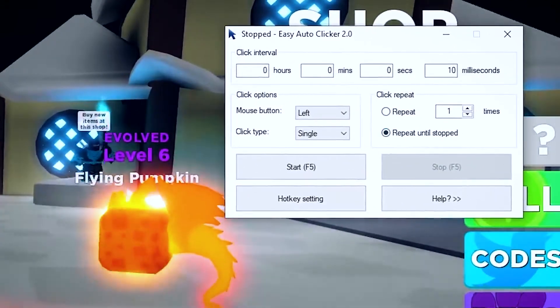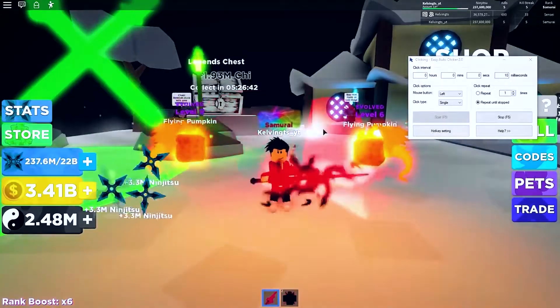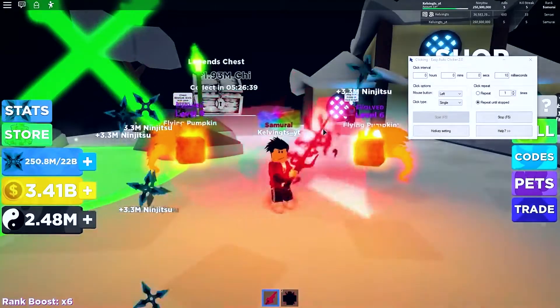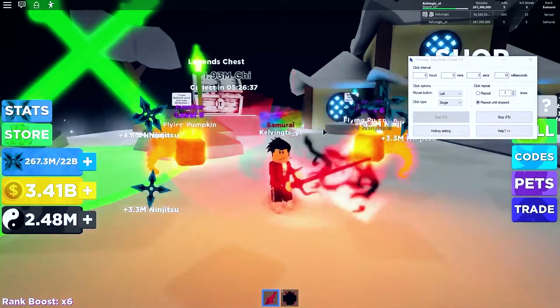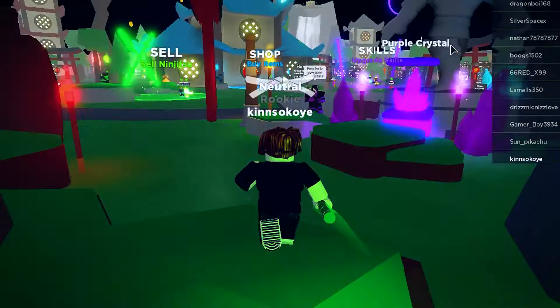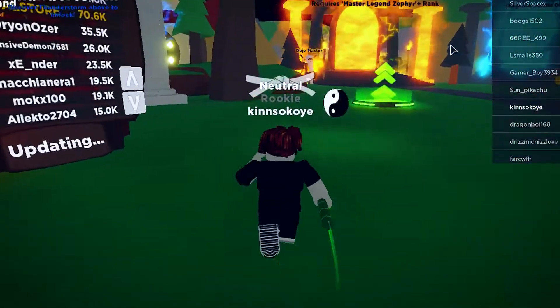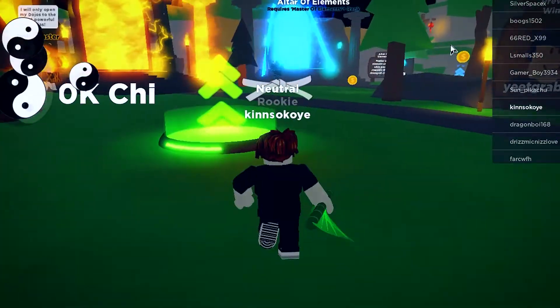We recommend getting your hands on Easy Auto Clicker 2.0. It's for PC, it's free, it's easy to use, and has some settings you can tweak. Unfortunately for mobile and Xbox players, there are no auto clickers currently available for those platforms, so sorry about that.